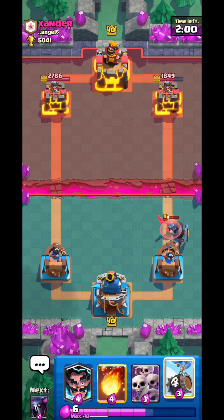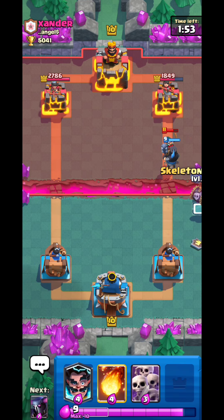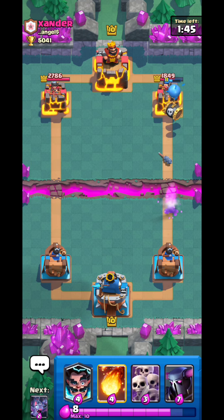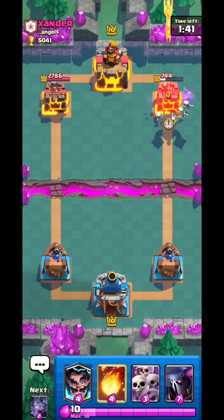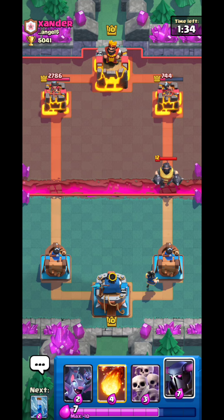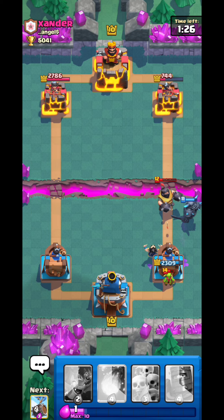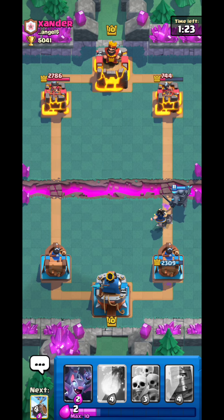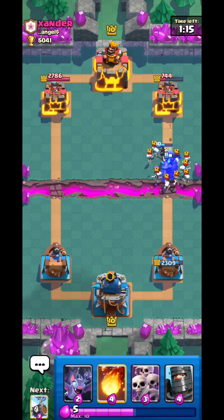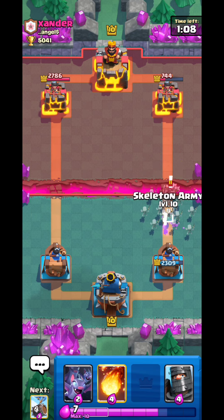Dark Prince is so good because it has a shield which allows it to soak up a lot of damage from enemy troops. That is why Dark Prince is one of the best cards for low-level players — it doesn't matter if it's a Sparky or a Skeleton, the Dark Prince will always absorb the first hit with its shield. Even if the Dark Prince shield gets hit by a level 14 Sparky, the damage absorbed is always the same.